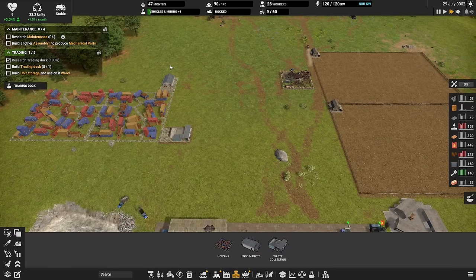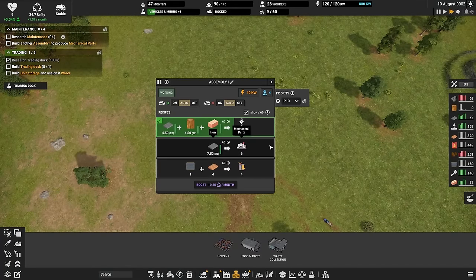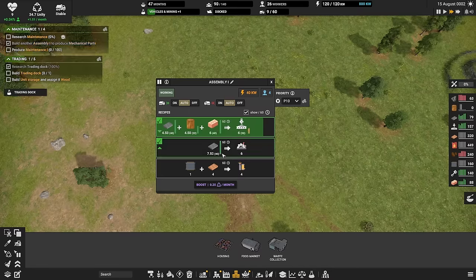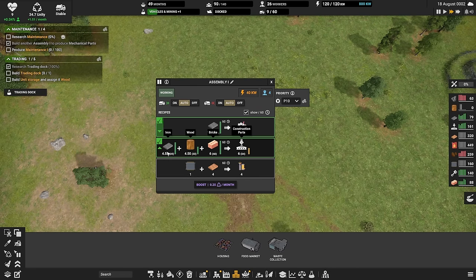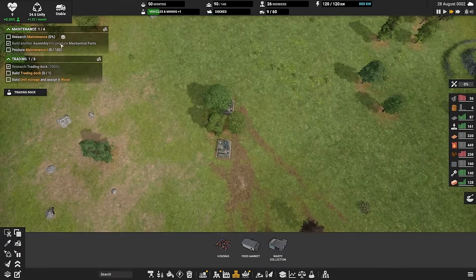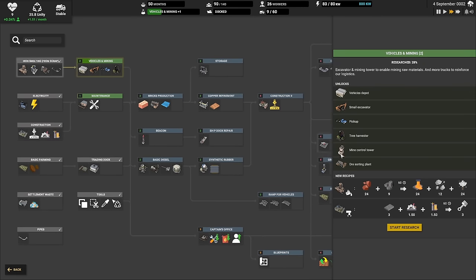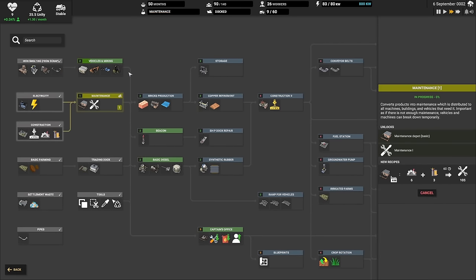Now we need to get up to maintenance research. We're asked to build another assembler to produce mechanical parts — we already have one built. One assembler is making mechanical parts and the other is making construction parts. We got the research for maintenance. Let's undo that previous research and do maintenance as asked.